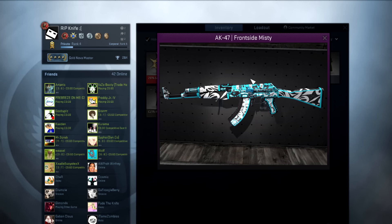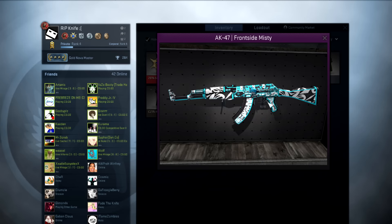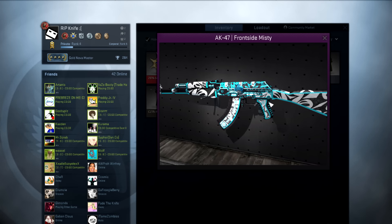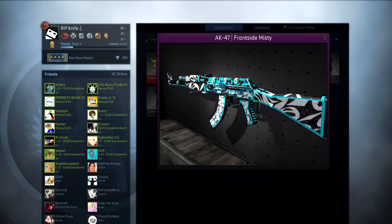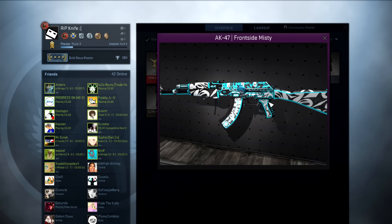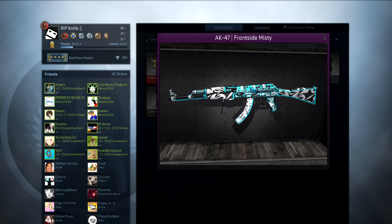That's pretty much what we're going to be doing. The AK Frontside Misty field tested is a beautiful gun, I really really like it. Make sure you are subscribed because I do want to give it away to a subscriber. Go check out some of my other videos — especially the video right before this, it's a 5v1 clutch with an OP by my friend and holy cow it is unbelievable. Make sure you go check that out.